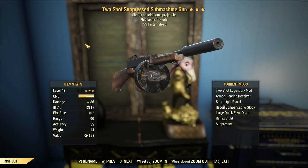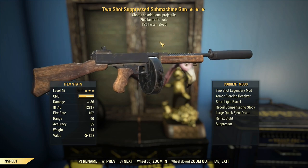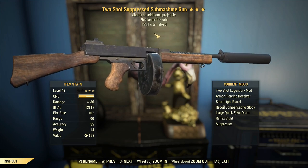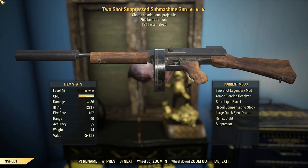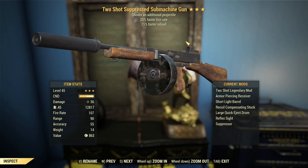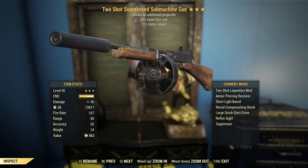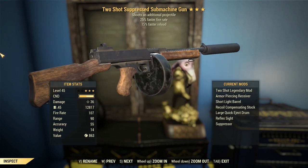G'day, this is Captain Noob, and this is a two-shot submachine gun with 25% faster fire rate and 15% faster reload. The third legendary effect, faster reload, is probably not the best for a submachine gun. It's got a pretty sizable mag capacity with a large Quickerjects drum giving you 62 — not 100. Used to be 100 in Fallout 4, but they nerfed it.